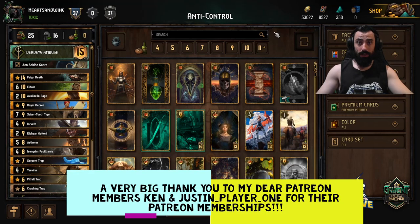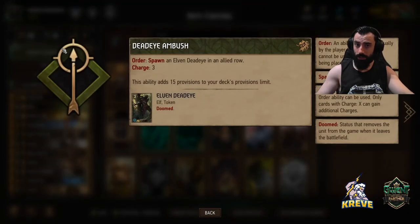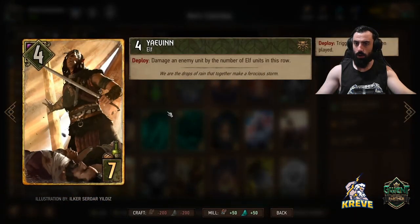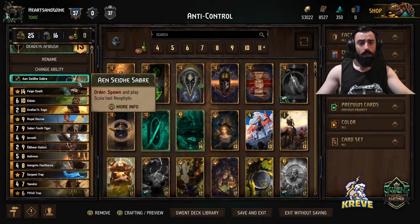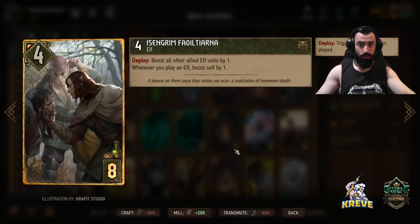Hey everyone and welcome back to another one of my deck guides. For today I'll be taking you through a Scoia'tael list. The leader ability we have to work with is Deadeye Ambush. This allows us to spawn an elven Deadeye in an allied row — this token unit here. We have three charges. We're really looking to save leader just at the end of a match for extra points, but it's good to keep in mind you can use it to synergize with Yeven and Izengrim for greater damage or boost on the board.